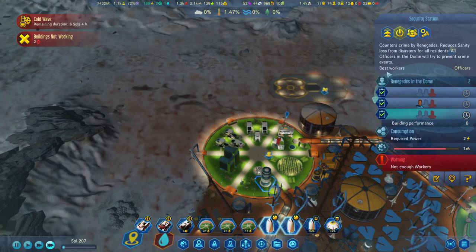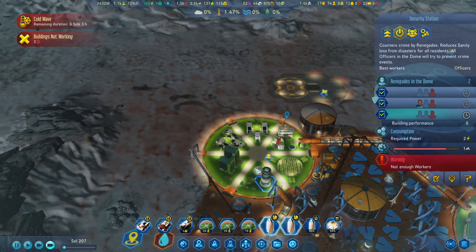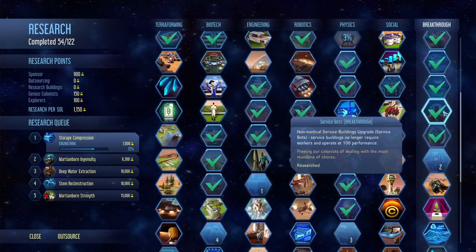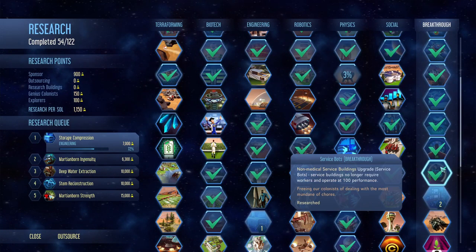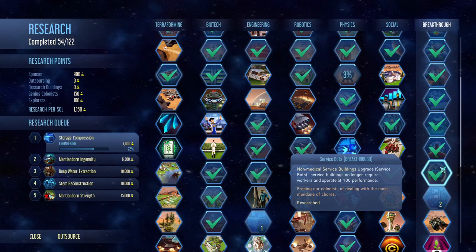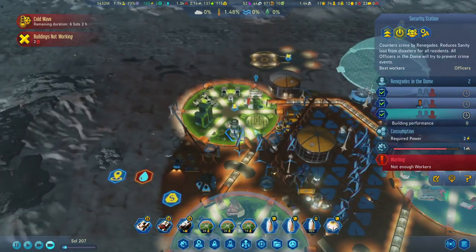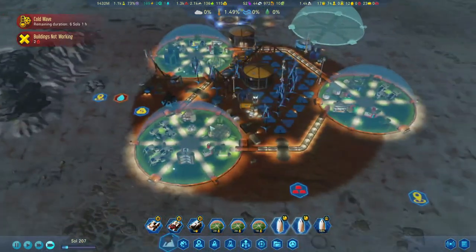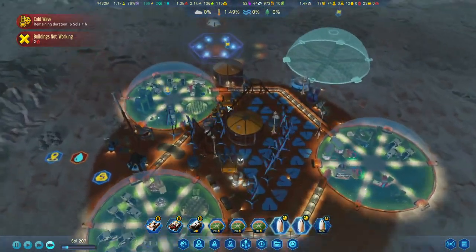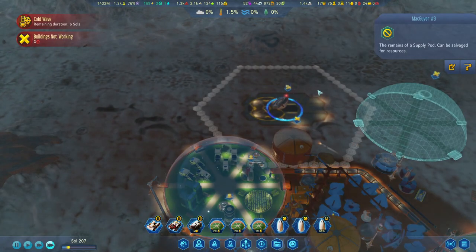You can't upgrade the security station — interesting. This breakthrough said non-medical service buildings upgrade, so technically it should also apply to the security station, because that's not a medical building. That's a little odd. I think we got a little deceived over there. Let's destroy this one as well to give us resources.